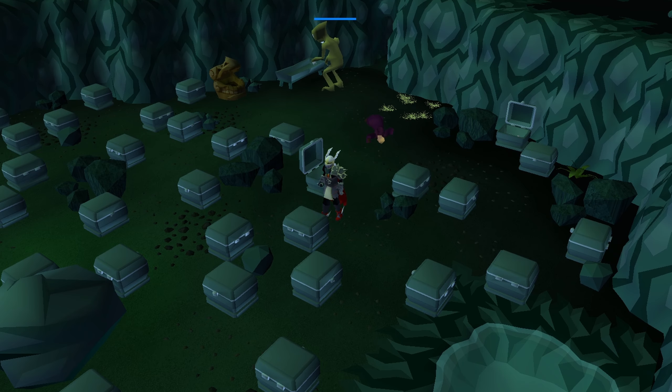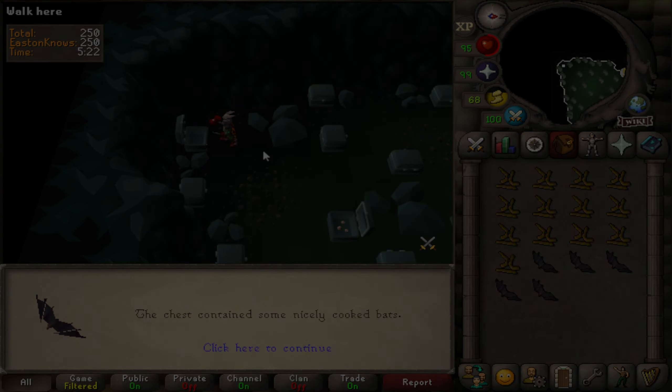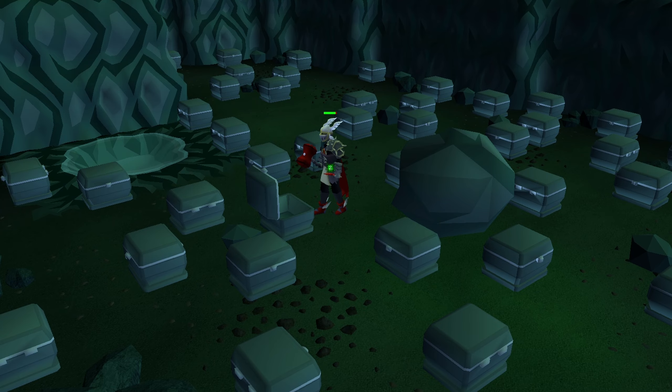Grubs are found by opening any of the chests inside the raid. Along with the cavern grubs, players can also find bats that will heal players, or poison that will damage players.